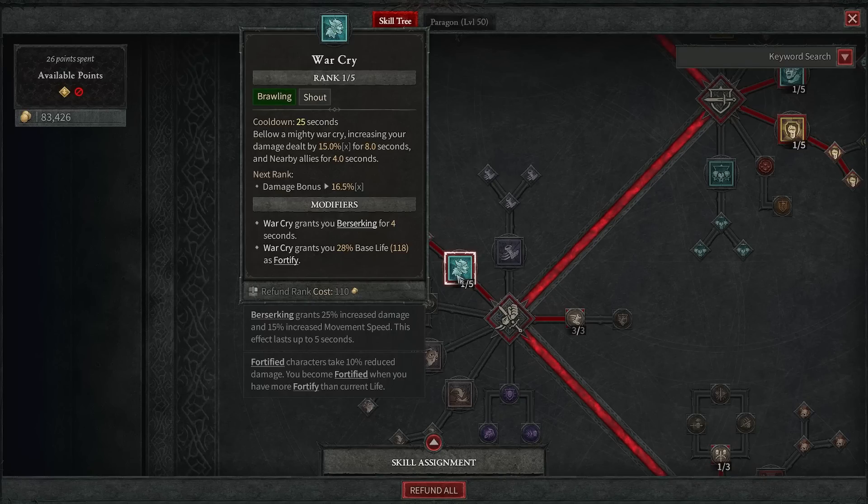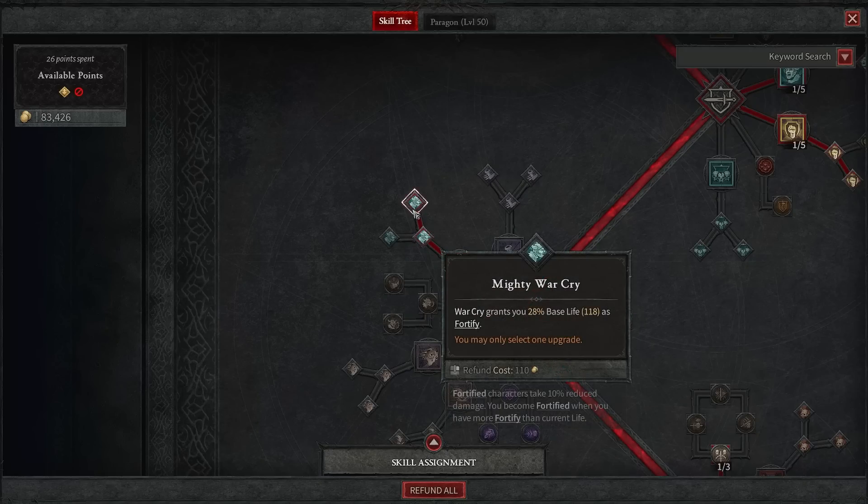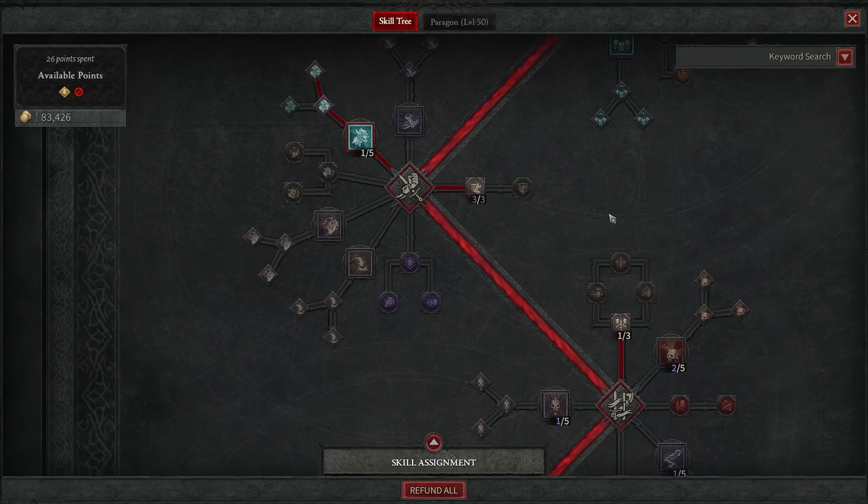I have one point in Warcry, giving us a pretty hefty damage dealt increase for not only myself but any allies nearby. The really important thing though is when we hit that button, it's going to grant us Berserking for four seconds. We have several legendaries that combo perfectly with Berserking, and we have multiple ways of forcing our Barbarian to enter that Berserking state. Lastly, Warcry grants you 28% of your base life as Fortify — yet another way of improving our Fortify.